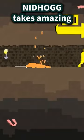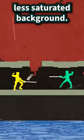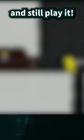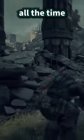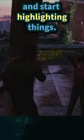Nidhogg takes amazing advantage of this technique. The saturated colors and platforms stand out against a less saturated background. You could blur this game and still play it. I mean, you could. You wouldn't though. You see this technique all the time on ammo crates and pickups and buttons too — all sorts of interactables. So get some color and start highlighting things.